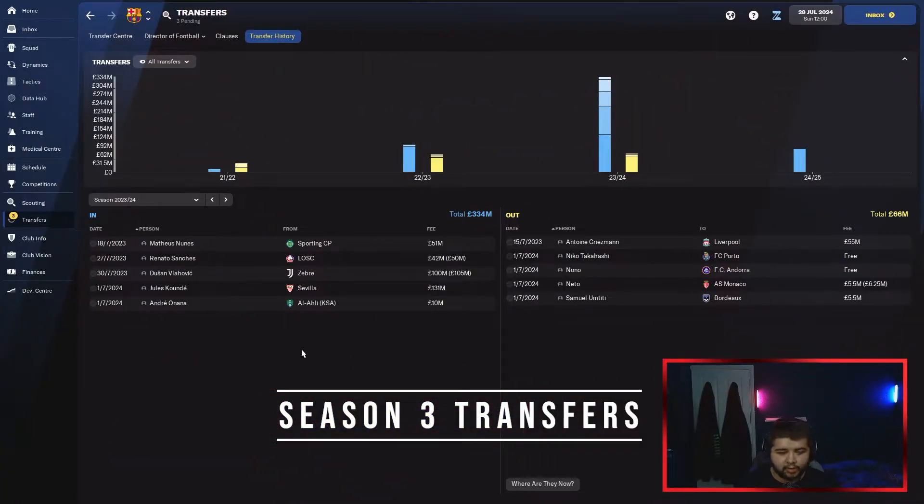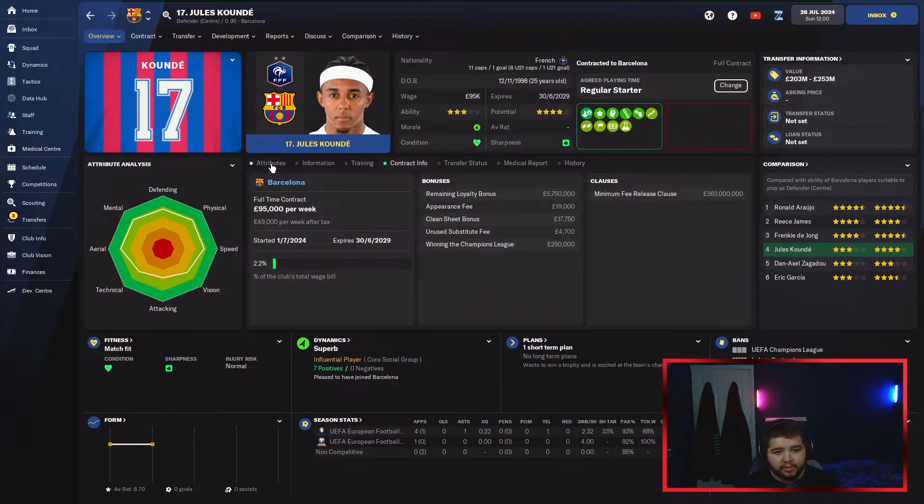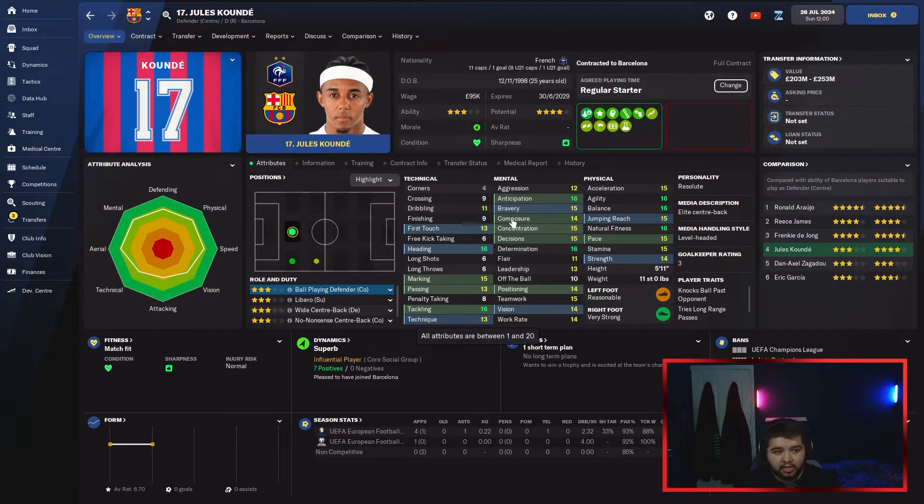Season 3 of the transfers: Griezmann left to Liverpool for 55 million. Takashi and Nono went on the free. We offloaded Neto because we signed a better backup goalkeeper. Umtiti was sold to Bordeaux because he was on quite a lot per week and not really progressing. However, we did bring in Koundé from Sevilla — an incredible player I had to pick up when available. The reason I went for him over Bastoni or Upamecano is he's only on 95k a week, which is really cheap for his quality. Great attributes at 25 with tons of potential.